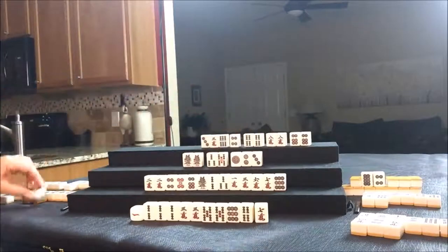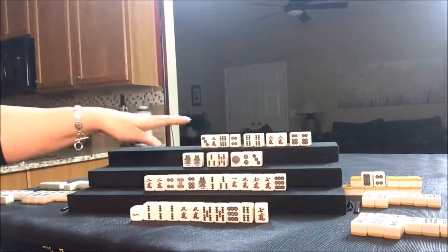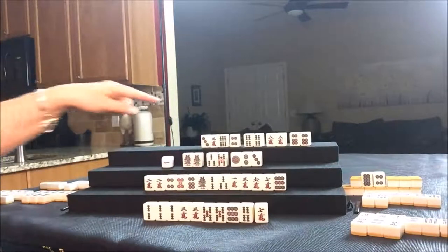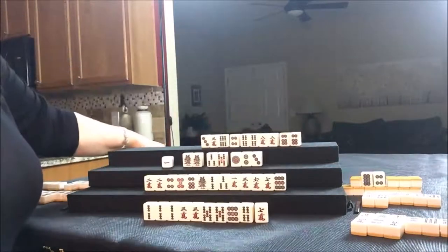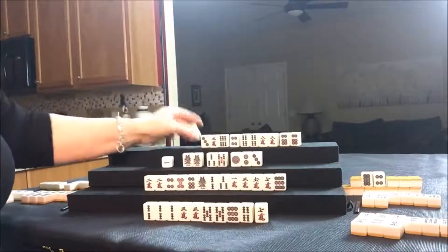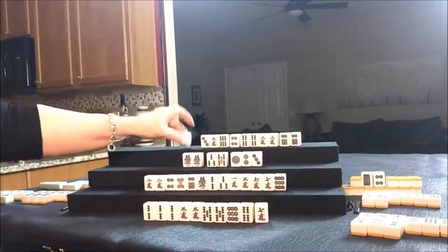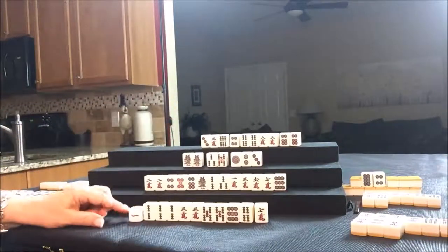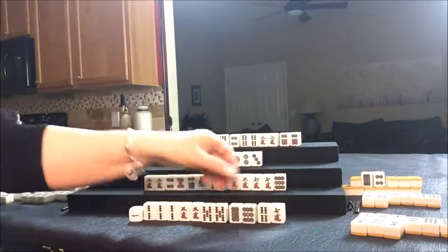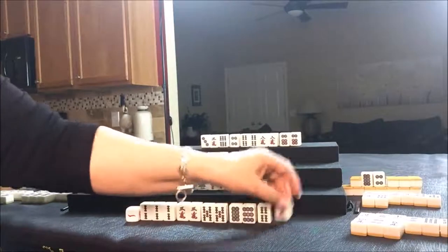Five dot has been discarded and nobody can take it. We're drawing for North — seven crack; that's a discard. There are already seven cracks out. Now we're going to draw for East — there's an eight dot. We're going for all Pone, so let's throw the seven crack. Nobody wants that. Then draw for South — nine crack.